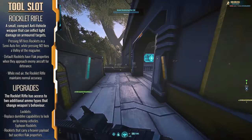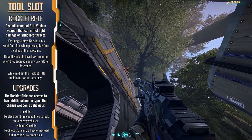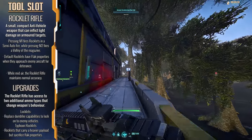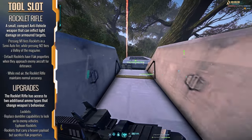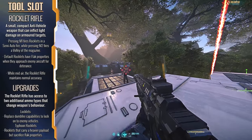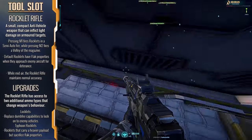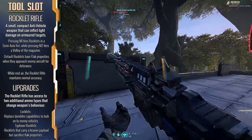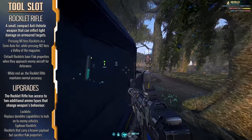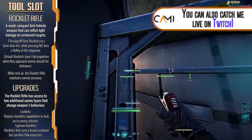Moving off the ability slot, we arrive at the tool slot, where we have the Rocklet Rifle. This is one of the most recent additions to the Light Assault, giving them added anti-vehicular capabilities. This little beastie has a few quirks, including the ability to fire in a single-round mode with a standard left mouse click, or exchanging accuracy for fire rate using right mouse button to unleash an entire six-round magazine in quick succession with a larger spread. In addition, the Rocklet Rifle maintains its normal accuracy while you're mid-air, giving you insane anti-vehicular capabilities while maintaining mobility.